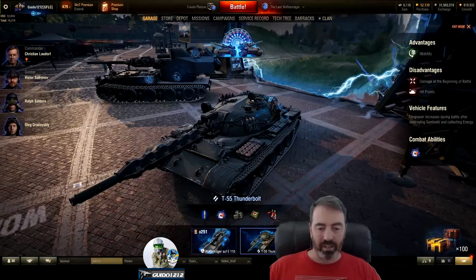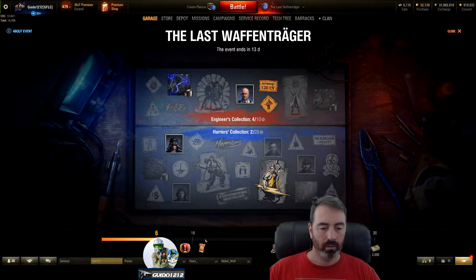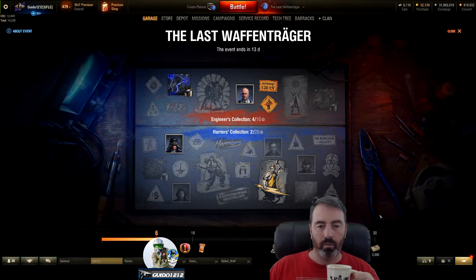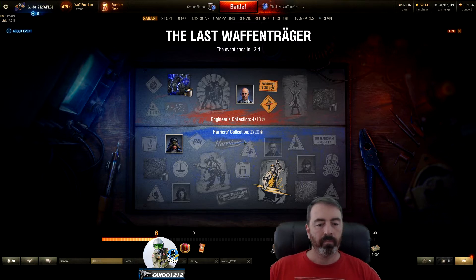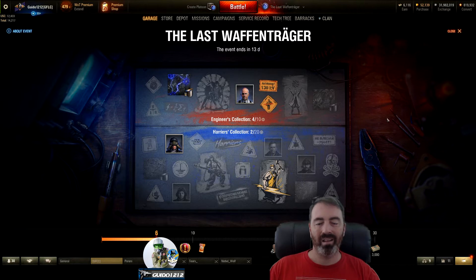How to play — that's the basics right there. If you click on this, you will have an overall progress view. Here are the Engineer's collection and the Harrier's collection. The boxes will have some of these things in them randomly. If you get the whole collection — 30 things — you get 3,000 bonds. If you get 10, you get a ticket and a day of premium. If you get 20, you get five credit personal reserves and three tickets.